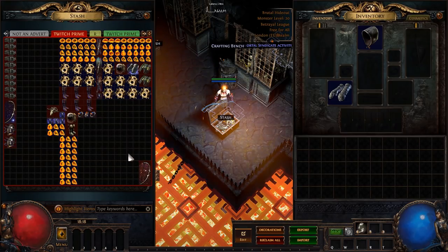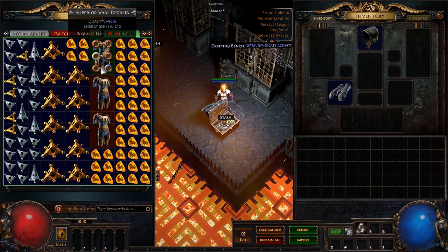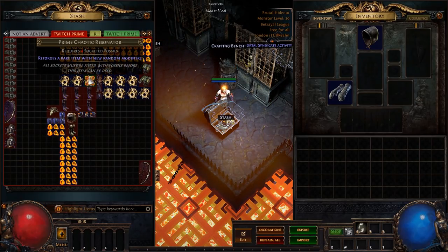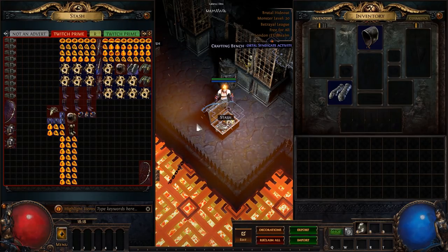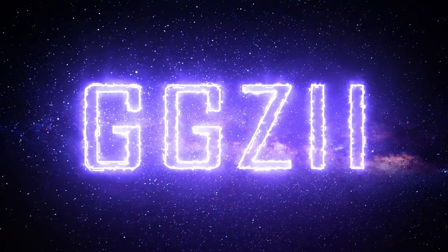Next — do you want to see some dense fossil spamming on some val regalias, or do you want to see hollow fossils on six-linked boots? Looks like boots it is — let's go rolling.